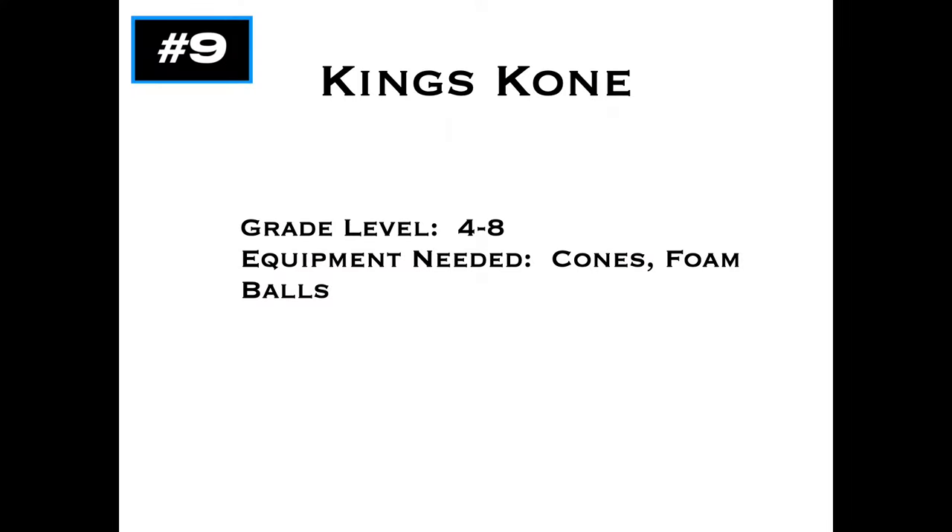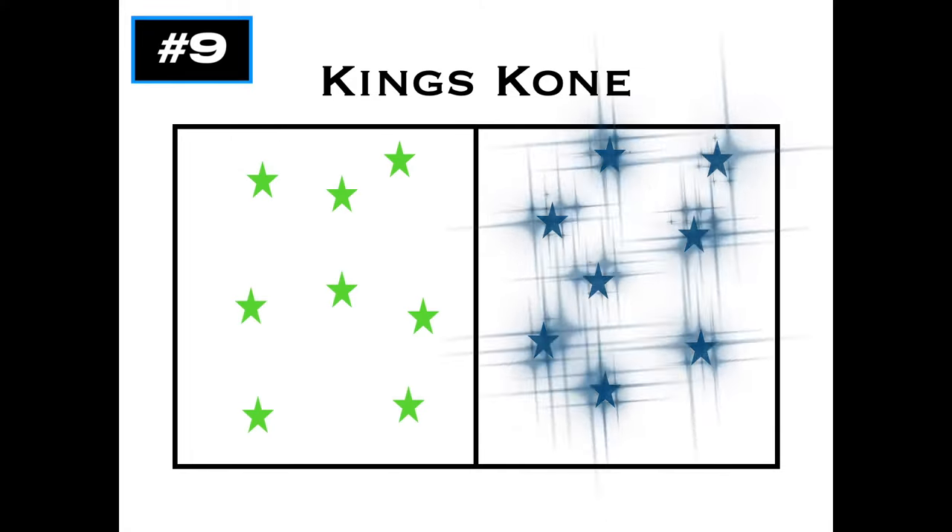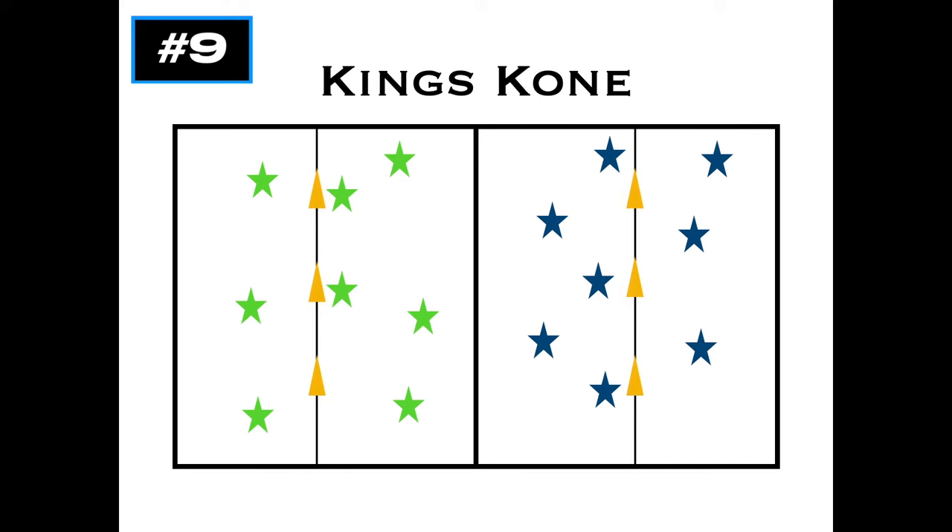King's Cone, for grades 4 to 8. You'll need cones and foam balls — different colors would be great. Thanks to Don Smith for this game idea. To start, you'll split the playing area into two halves, two teams on each half, and they have to stay on their half. It is a dodgeball game. You also have three cones — those are the King's cones on each side — and those will be targets.